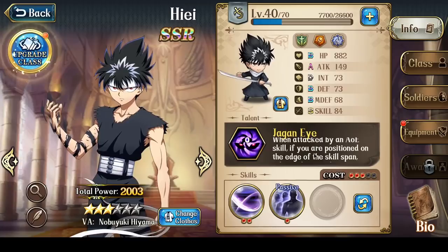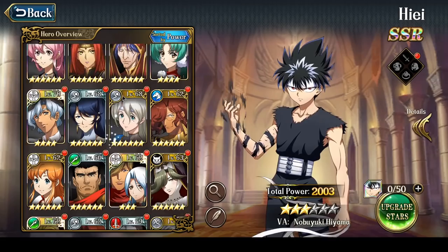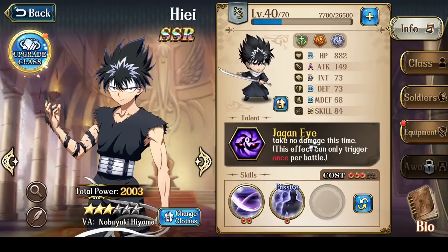The third and final part of this talent is that when attacked by an AoE skill, if you are positioned on the edge of the skill span, you take no damage. This effect can only trigger a certain number of times per battle — 1x from 3 to 5 stars, and 2x at 6 stars. In the example videos we saw him completely evade Rene's line attack. Any line attack means Hiei will always avoid damage because every single block is on the edge of the span. Only actual AoE attacks like Earthquake or Demolish could actually hit Hiei, and only if he's not on the edge of those skills.